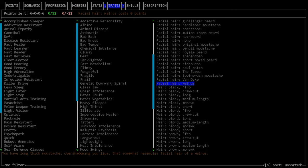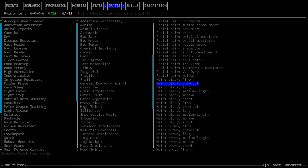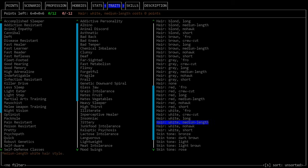Currently there is eye color, facial hair, head hair, and skin tone in the cosmetic options. Some tilesets do not allow all of these — eye color is a relatively recent addition and some tilesets don't have it. Whether your tileset allows these options or not, they are purely cosmetic and have no impact whatsoever on your actual gameplay.